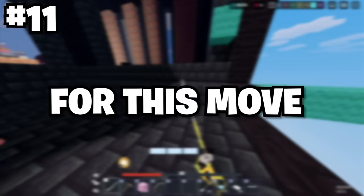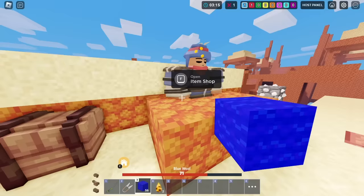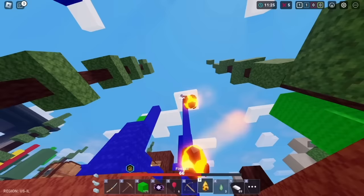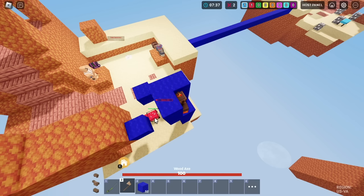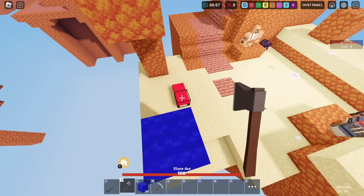For this move, I call it the Fireball High Ground Stopper. It's simply using the fireball to knock an enemy who built up for high ground — they will take damage from the fireball and then from the fall damage. I've won countless games just by using this, so it's pretty useful to keep in your arsenal. This next move is called the High Ground Bed Taker. It's basically when you use high ground to break a player's bed, making it more difficult for them to stop you. If you build five blocks up, you can still be able to break your enemy's bed.